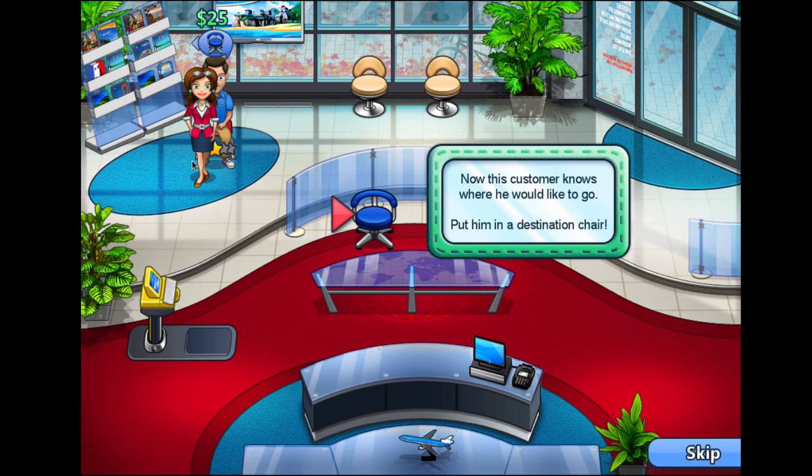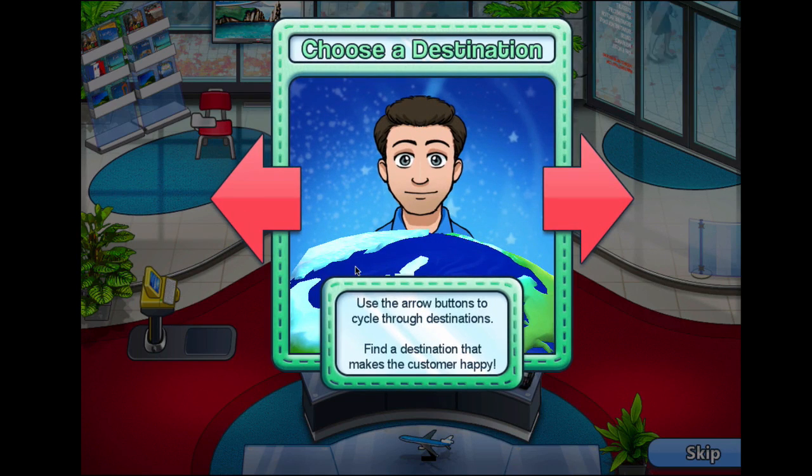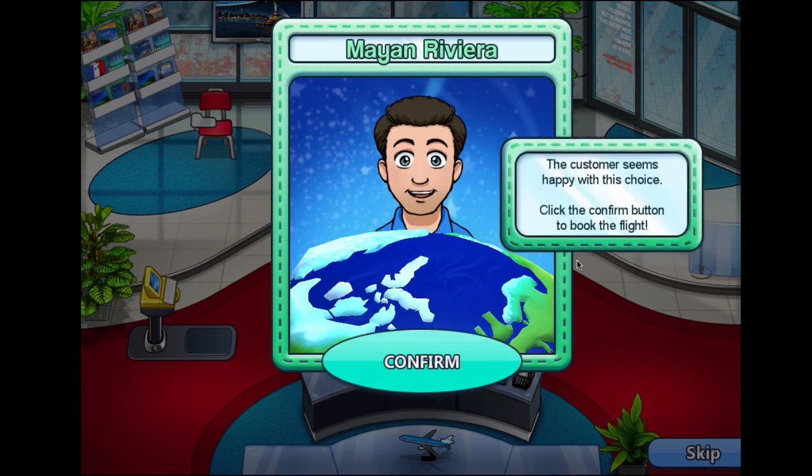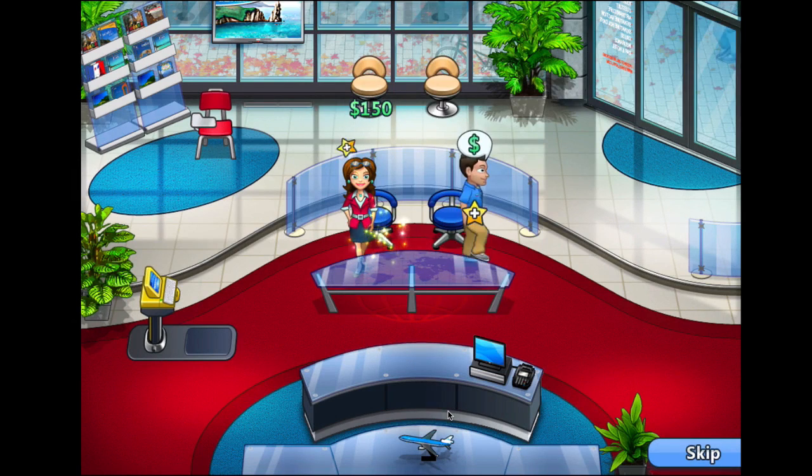Got a cute little partner there helping him out. Now this customer knows where he would like to go — put him in the destination chair. I guess that's where the red arrow is pointing, so I'll drag him over there. Now click on the customer and we'll book his flight. Choose the destination — I guess you have to look at his expression to see what he's excited about. We only have two options here. He's happy about the Mayan Riviera, so let's confirm that and move on.